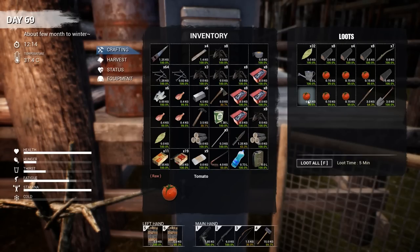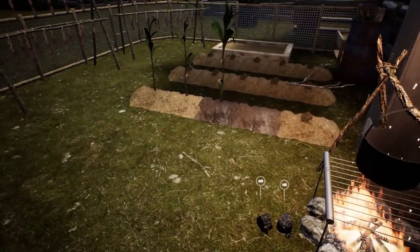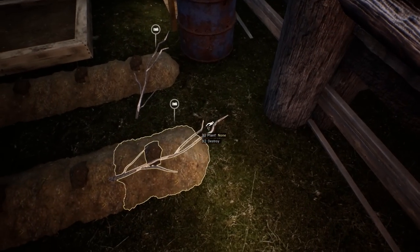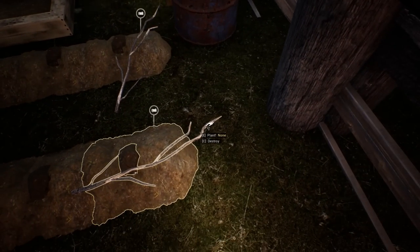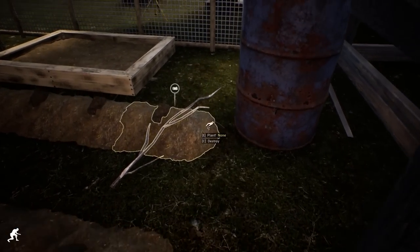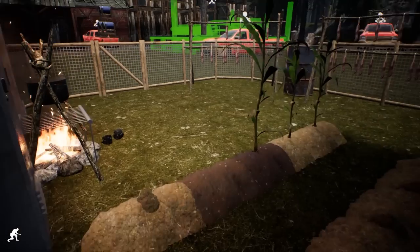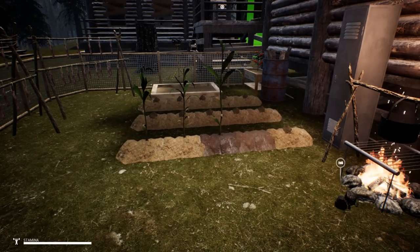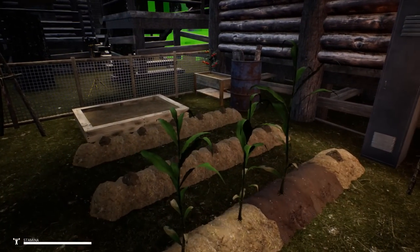I think tomatoes are okay because I don't know if I want to mess around with corn anymore because of the stupid watering problems. Maybe I'll try it again once it's fixed, or maybe it's already fixed and it's just not working in my game because I haven't restarted. But right now watering crops for corn is not really working for me, so until that's remedied I'm just gonna stick with tomatoes.